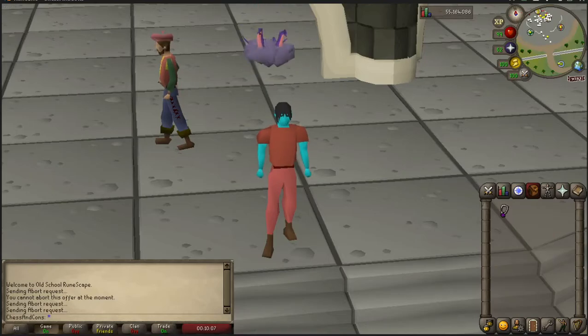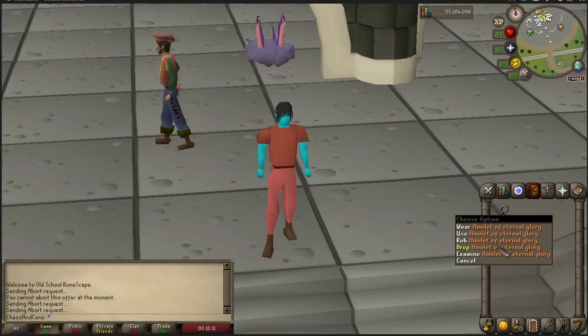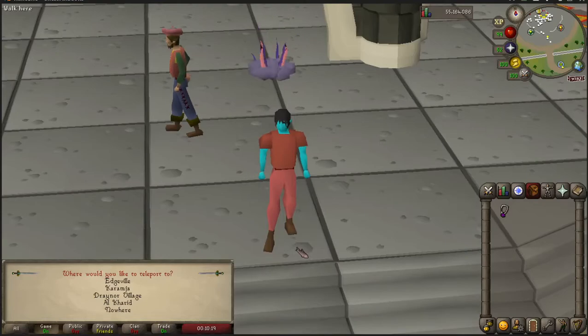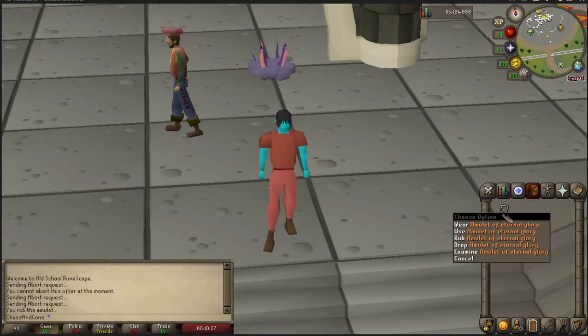The second thing is the distinguishing feature of the Amulet of Eternal Glory, which is that you have unlimited charges for teleports. A regular charged glory comes with six charges, and this simply will not run out of charges. Also worth noting that you cannot mount this in your player-owned house.